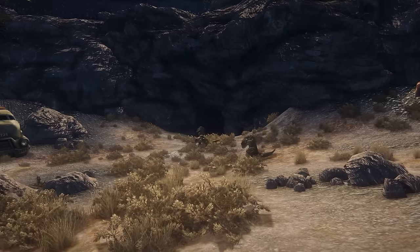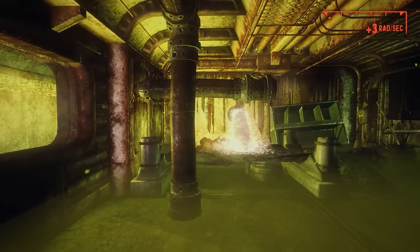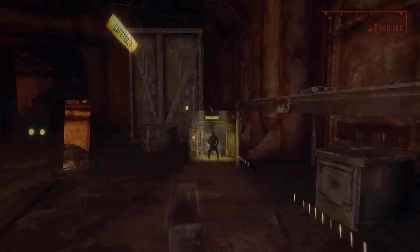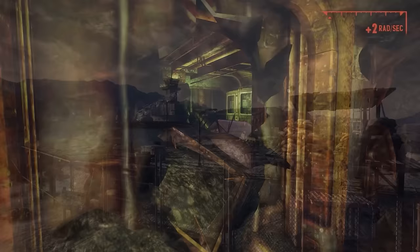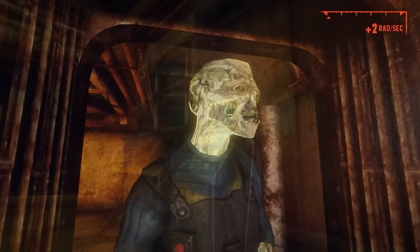Vault 34's armory was massively overstocked with weapons and ammunition, accessible to every dweller at any time, along with amenities like a full-sized swimming pool at the cost of living space. For the first century the vault worked as planned. By 2230, large groups suggested limiting reproductive rights, worsening violence. The overseer threatened to confiscate all weapons, but this didn't help — a large group of dwellers left and settled at Nellis Air Force Base, calling themselves the Boomers.